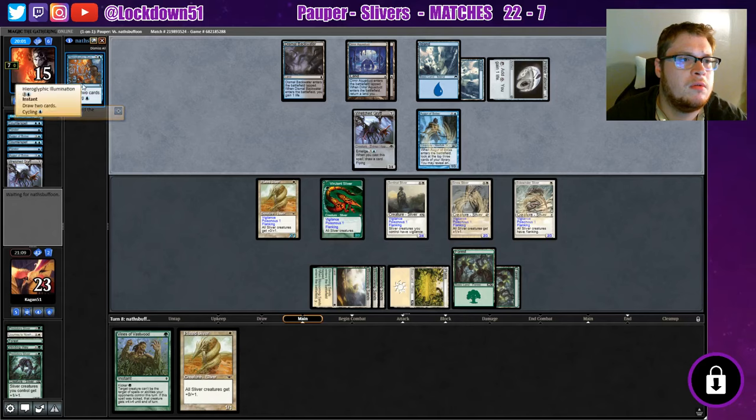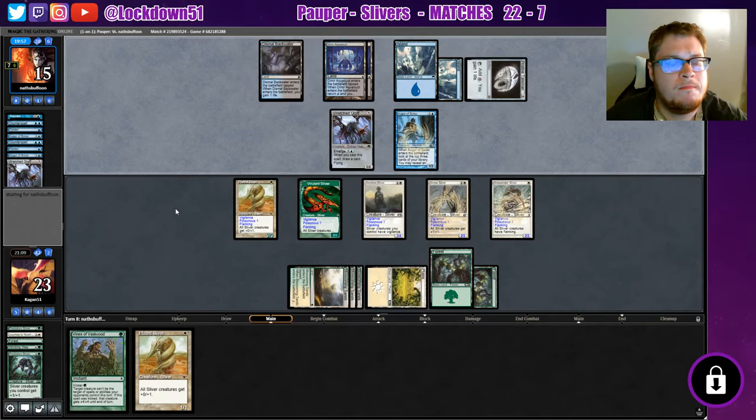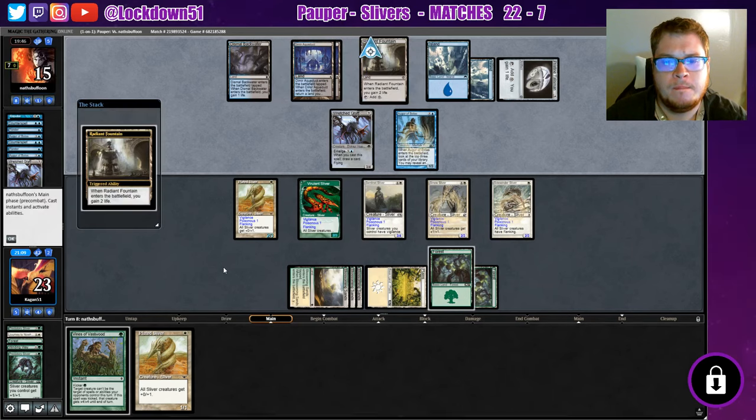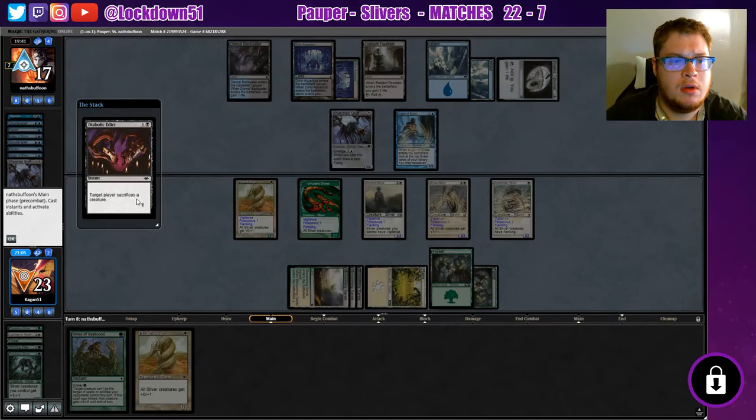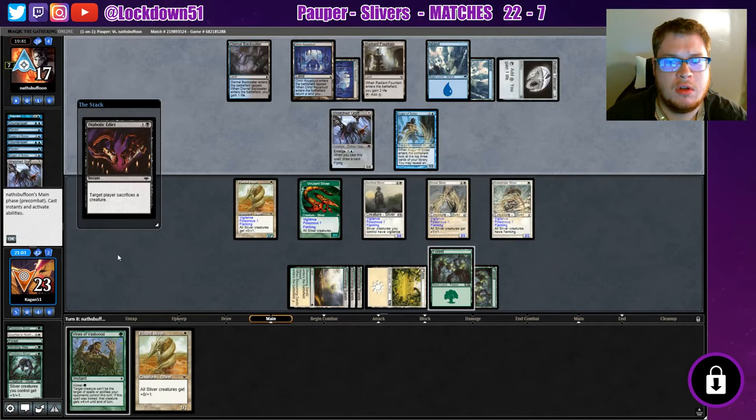What is this? Draw two cards — no big deal. I don't care about your life. You need to drop another creature, otherwise you're gonna be dead to this poisonous. Or you need to remove something. Target player, sacrifice a creature — there you go, that's better.